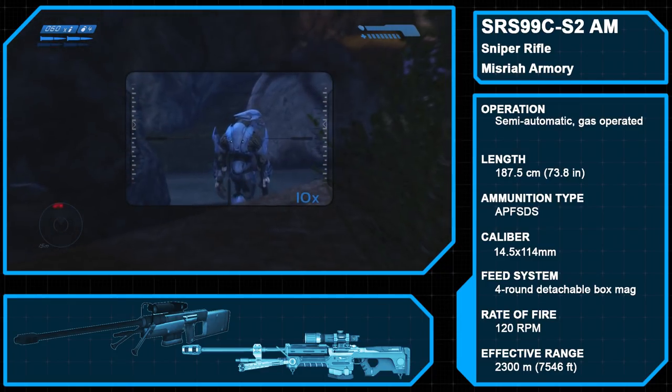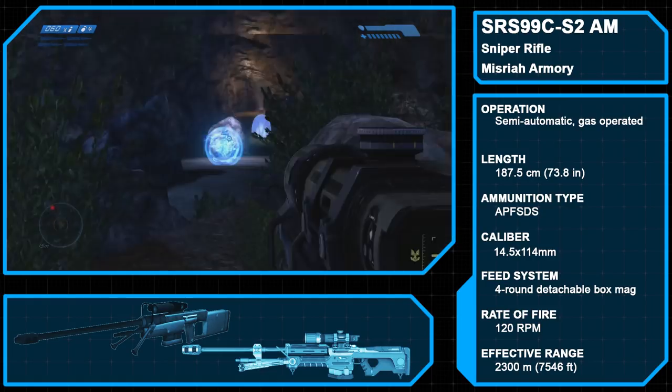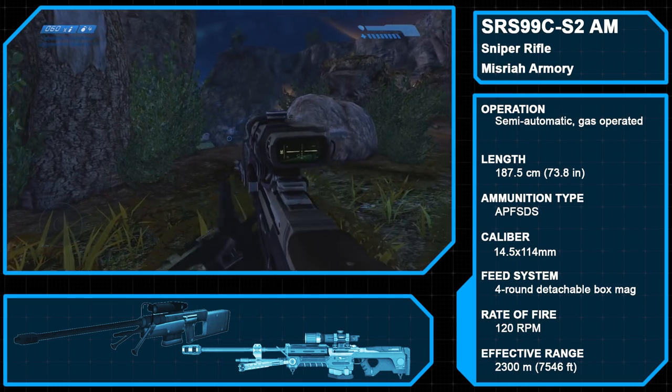The SRS-99C features night vision and a variable SmartLink scope capable of magnification of up to 10x optical zoom.